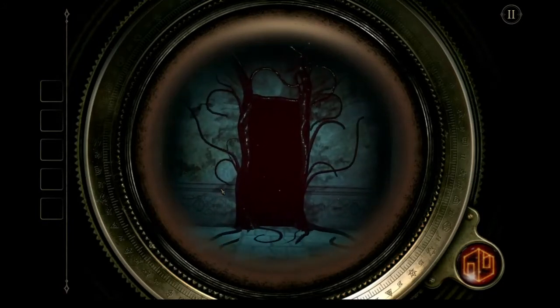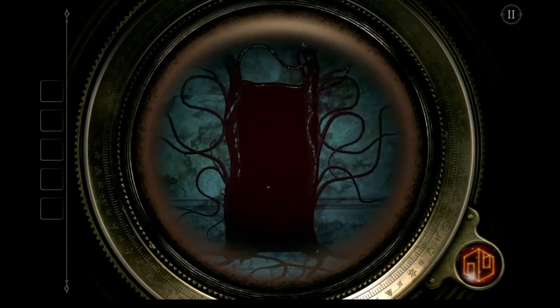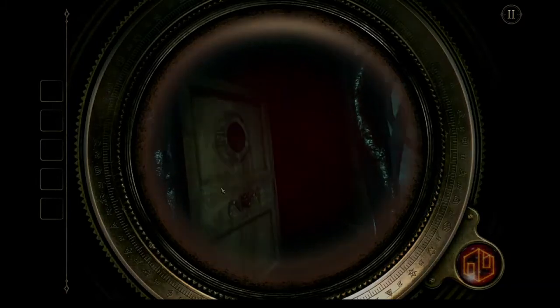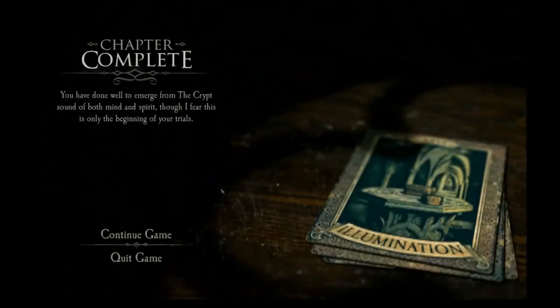Let me adjust my mic here a bit. And that's the end of the tutorial - yeah, that took eight minutes. 'You have done well to emerge from the crypt, sound of both mind and spirit, though I fear this is only the beginning of your trials.' And we get a tarot card: Illumination. If this had been the first time I'd played it, we'd get an achievement here. Regardless, it's just you finished the chapter.